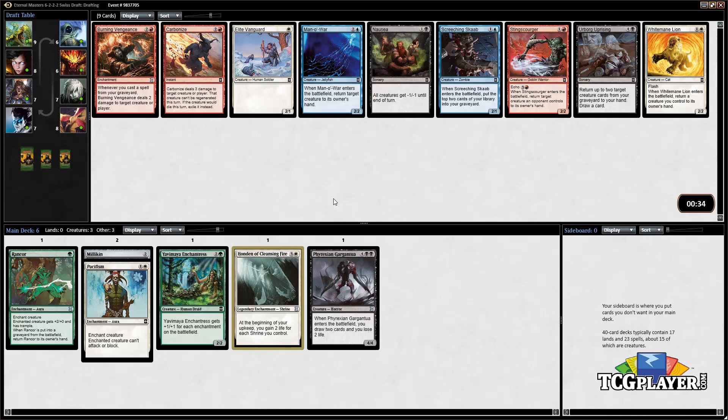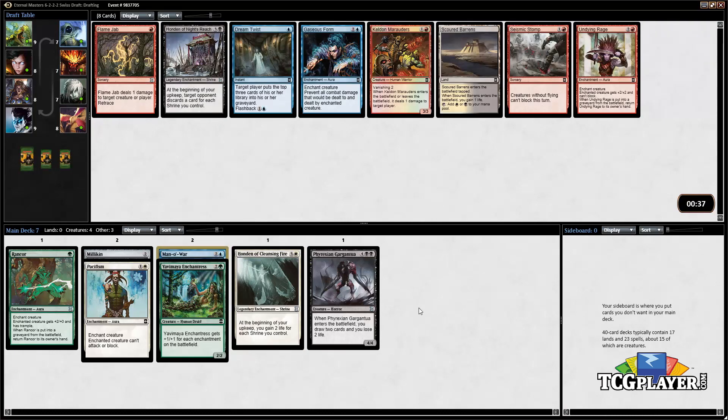This is where things really start to get interesting. Let's look at the red and blue cards because they're the best cards in the pack. Mana Leak is very good. There's a couple of very solid red cards — Burning Vengeance can be a very nice card in the right deck — but Mana Leak is probably the card we want to take just because it's the only good blue card, and it's a very good blue card. So we're gonna take it, kind of setting ourselves up to be a little bit all over the place.